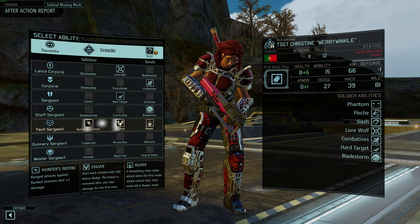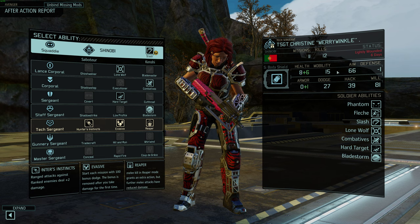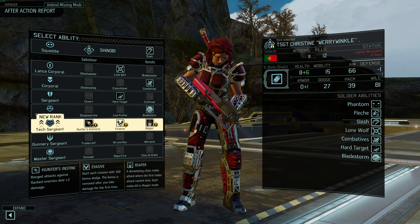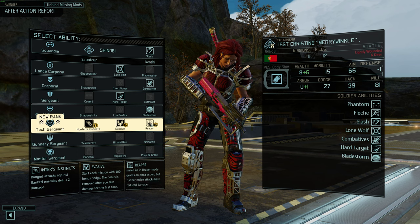Christine — wow, interesting. Very bad aim. Very high dodge. If I gave her evasive she would be almost invincible. Her aim is so low that I don't care so much about Reaper.